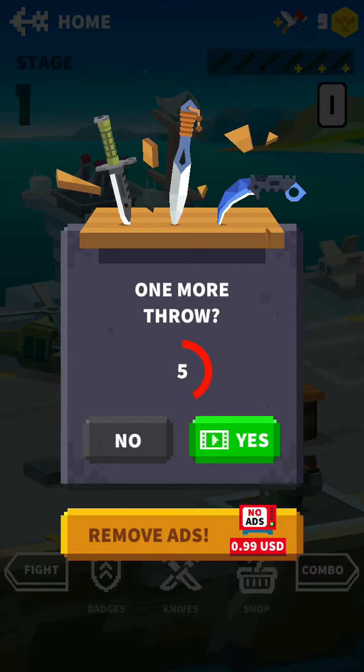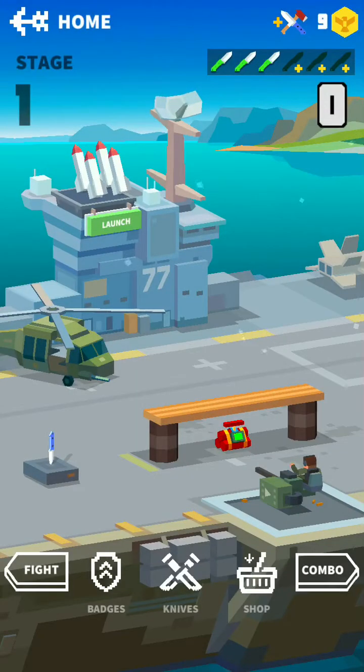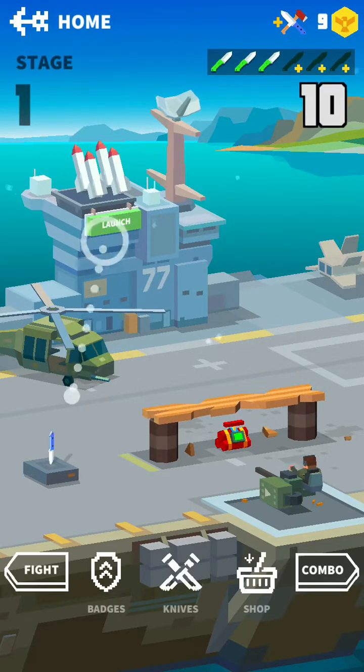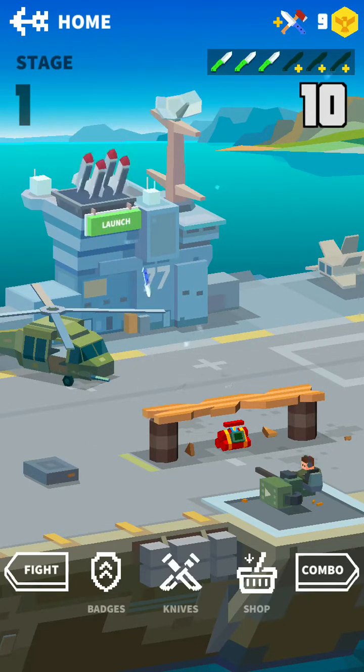I don't — okay, I'm trying to get one more throw. If I click yes, I have to watch an ad. This is a free game so there might be ads involved. I'm not going to watch an ad so we can continue. At the very top right it looks like we have a count of how many knives we can use, and it looks like you can get more. Let's get over here — yes! Oh, the wood's breaking, look at that.